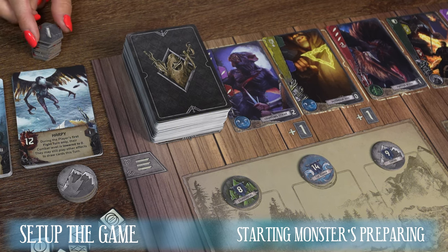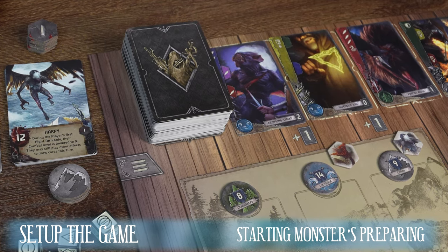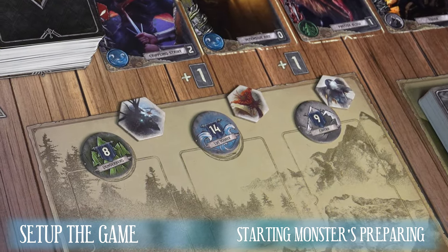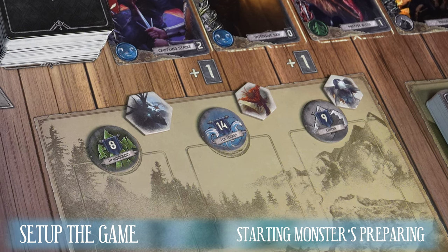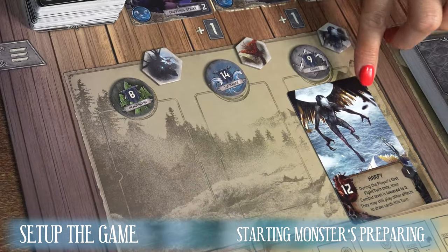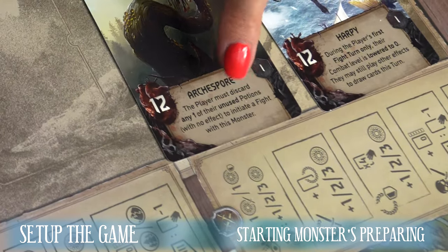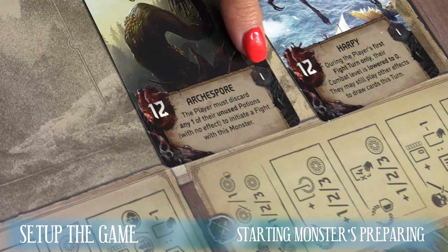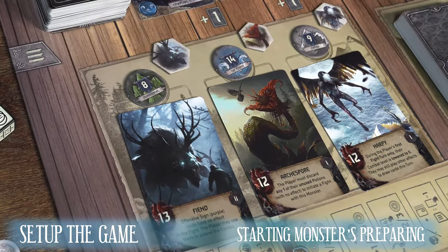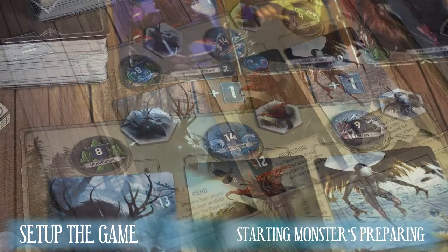Now select and allocate randomly to the three locations one uncovered monster token each. In a two-player game, reveal two level one monster tokens and one level two monster token. Otherwise, uncover and assign three level one monster tokens. Then place the card of the corresponding monster on the space below the area tokens in the monster section of the board. At the bottom of each card is described the special ability of each creature, as well as specific levels, difficulty on the right and life on the left side of the card. Familiarize yourself with their abilities.